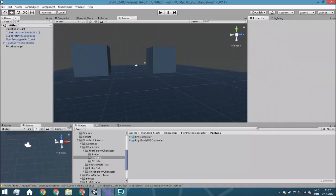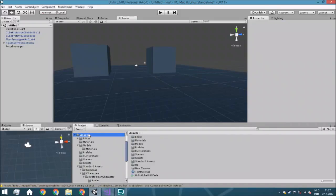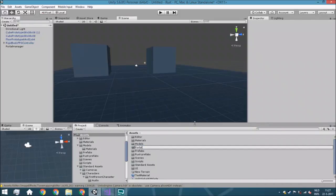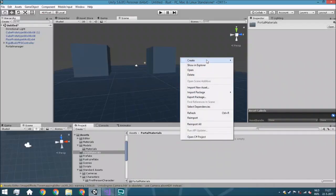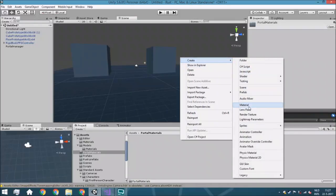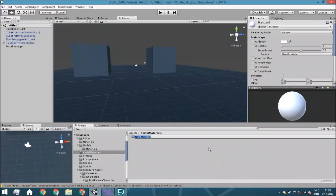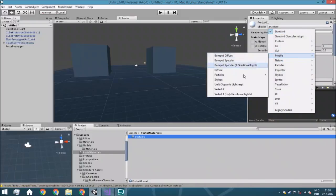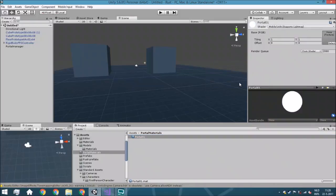Now what we're going to do is go towards our assets and create a new folder — right click, create folder — and call it portal materials. We're just going to create two materials and the first one we're going to call portal one. We are actually going to change it towards mobile, unlit, supports lightmap, because we only need the texture and all the other things we really don't need. We can just use the mobile shader because that's better for performance. If you want something else, you can also do that.